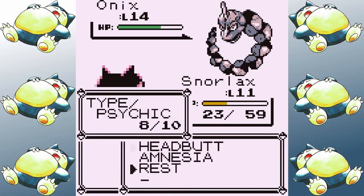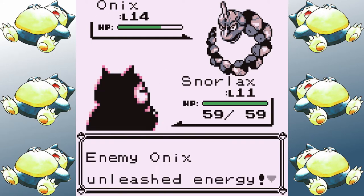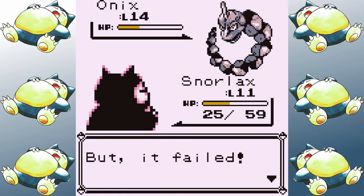I almost make it through the entire battle just using Headbutt, but for the last tiny sliver of health I had to use the classic struggle strategy. That's the first gym down. The fact that Snorlax uses Normal moves and didn't have to grind too heavily on the dreaded first gym — that's usually a hurdle for most Pokemon and holds them back from being really quick — bodes pretty well for Snorlax at this point.